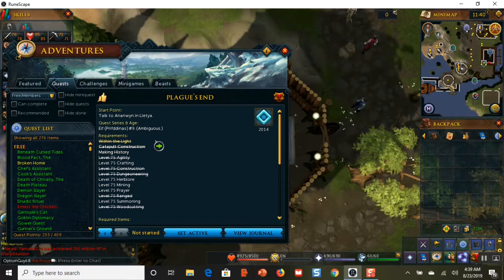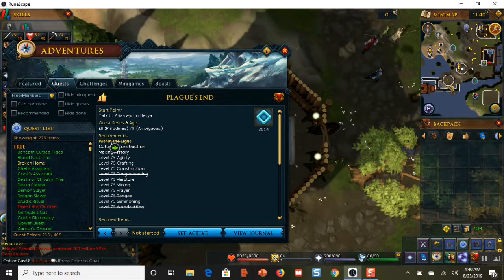In order to complete the Plague's End quest, you can see under the requirements there are quite a few requirements, including three other quests, and all these skills have to be level 75. I've got a ways to go — I need level 75 crafting, herblore, mining, prayer, and summoning. The Within the Light quest, which is also a requirement, I literally just completed two days ago. Those are the requirements for Within the Light, which is a requirement for the Plague's End quest.